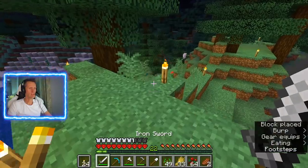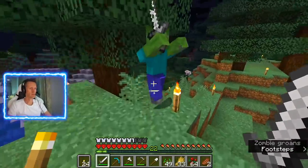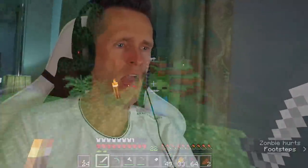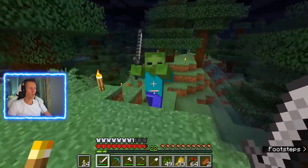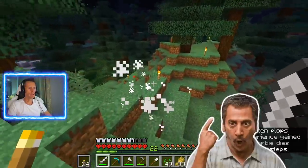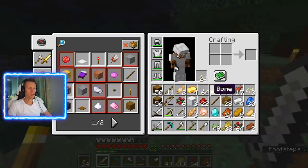Zombies here! Alarm, guys — alarm! And this guy is carrying a sword, so he's scary. Come closer — boom, gotcha. He hit hard. Get out of here. I saw a wolf and I think I have four bones.